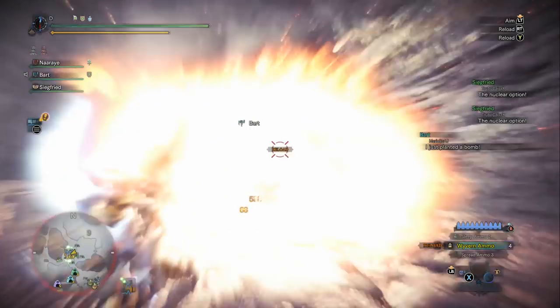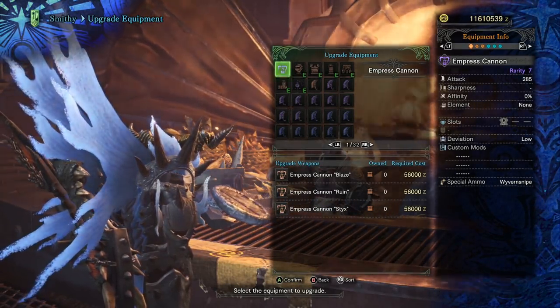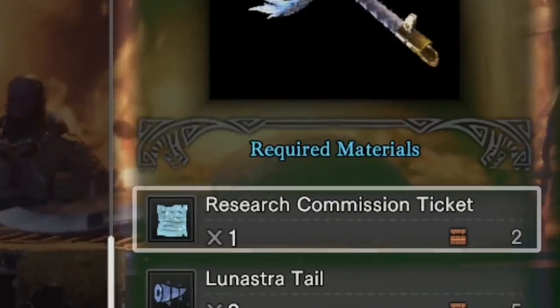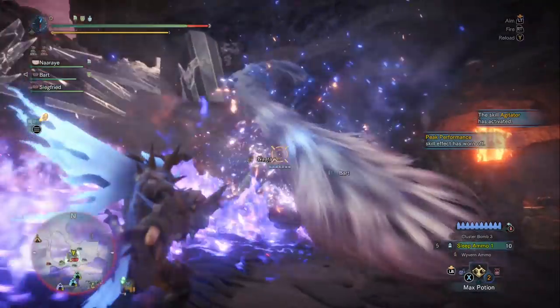The new monster Lunastra has come out. She's a lot of fun, and if you go to make one of her weapons you'll notice right away that you need something called a research commission ticket in order to fully upgrade the weapon. I kind of knew these existed but never knew how to farm them — I just happened to have a few. Now I'm all out of them and I had to go look it up, so I thought I would share with you guys how to get these.